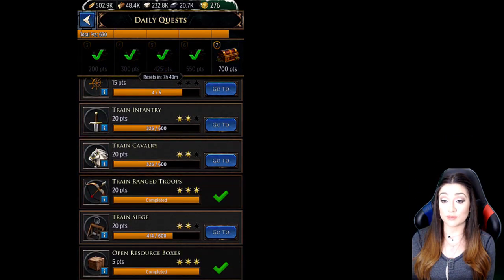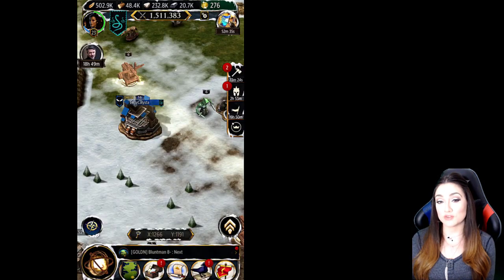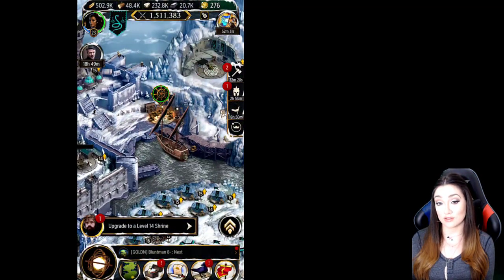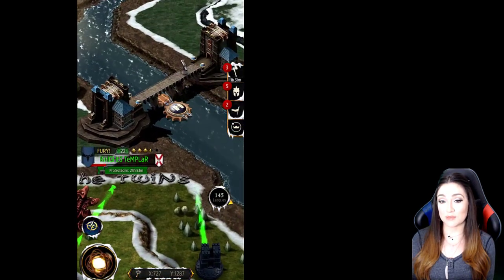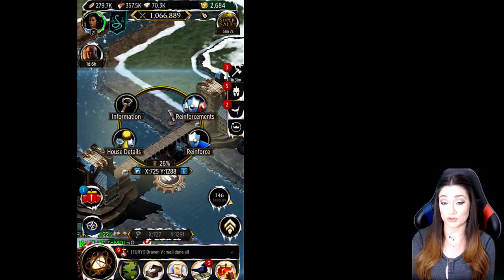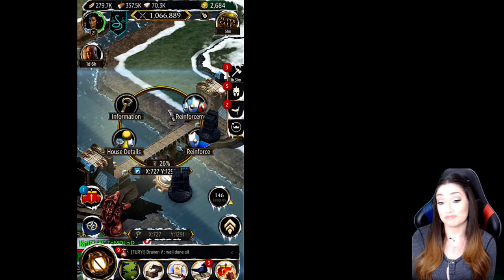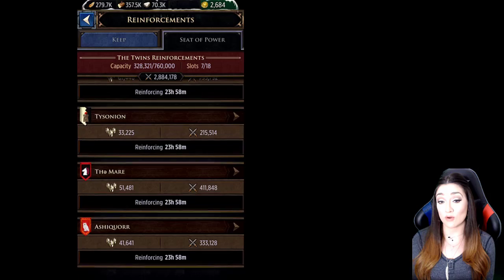We're at war with a guild called Jedi. As soon as they find me and port next to me, even if I have no resources, they will hit me until they break my wall. When that happens, the game automatically ports you to another part of the kingdom — and you also get a 24-hour shield, so I'm always like 'thank you!' It is what it is. That's a Seat of Power you can see there — that's what it looks like when it's active and you're fighting for it.